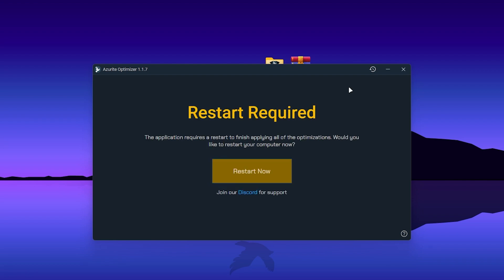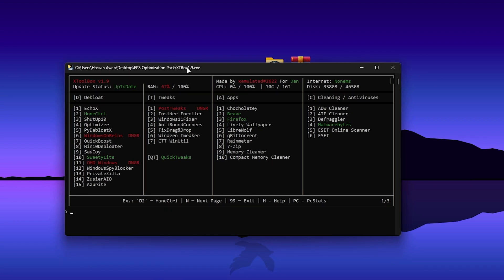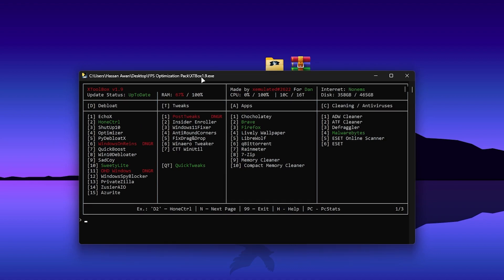Once the optimization is complete, it will ask you to restart your PC to apply all the changes. We will restart later because there are more tweaks to do first. Simply close that window and open the tool again.